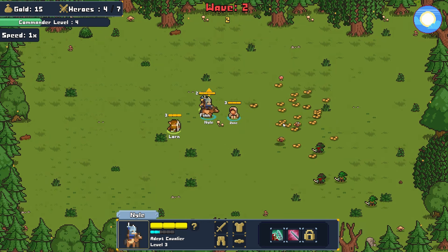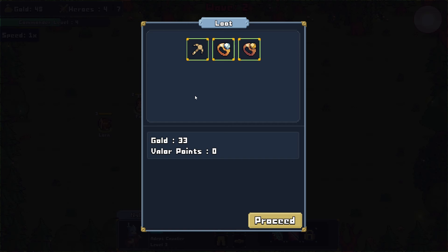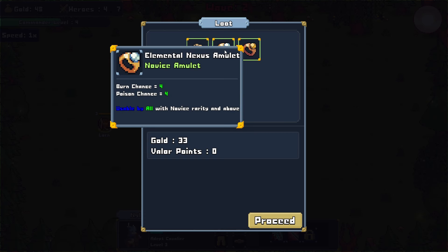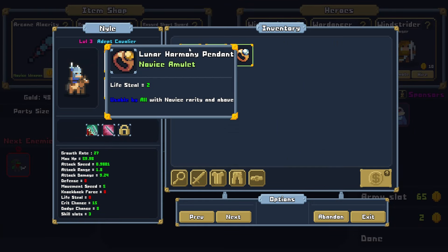It is a little hard to tell what's going on sometimes. I think if they had a little portrait or banner pop up when a character uses a special skill, calling out the skill name, that would be a cool addition — it would put a little more character to the overall game. For loot we have the Novice's Hunter's Crossbow — another Ranger weapon, good thing we went with the Ranger. And then two rings: a Nexus Amulet giving burn and poison chance, and then Lifesteal. Sounds like a perfect ring for our Cavalier.